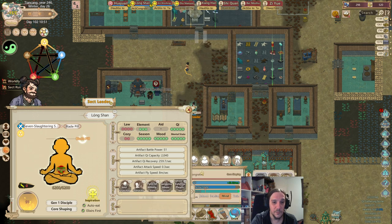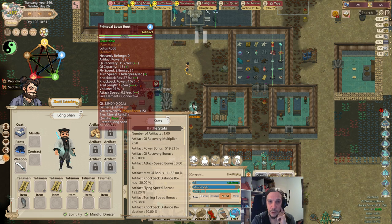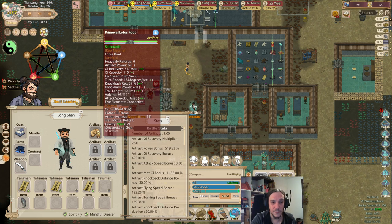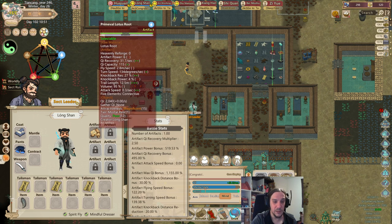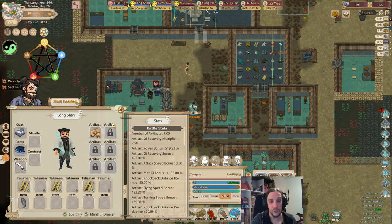Artifacts look something like this. They go into that artifact slot — I enchanted a lotus root and turned it into an artifact, and that's going to negate that debuff. Artifacts have a lot of different stats. The most important are artifact power, Qi recovery and capacity, and most likely attack speed. Artifact power is the flat-out power of your artifact; Qi recovery is how fast it can recover its own Qi, because every artifact has its own Qi pool which is essentially their HP pool. Keep in mind that the type of an item influences the stats — if you want high artifact power, turn weapons into artifacts.